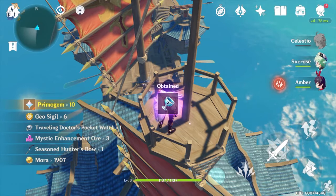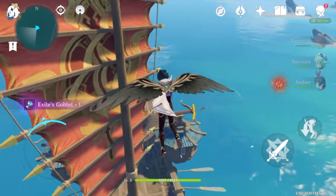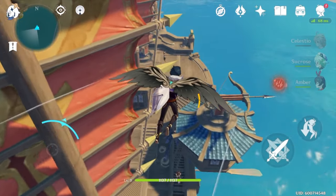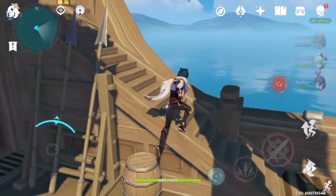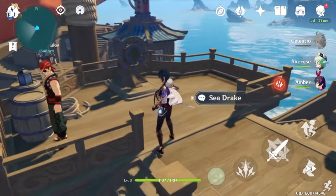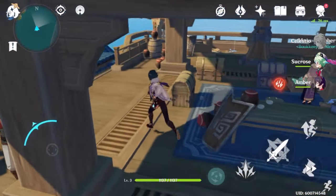A sword fell on the ground — I just realized that, and I don't think I managed to pick that one up in time. Then land back to center on the ship. Head to the back of the ship and you'll find three more treasure chests: two commons and one exquisite.